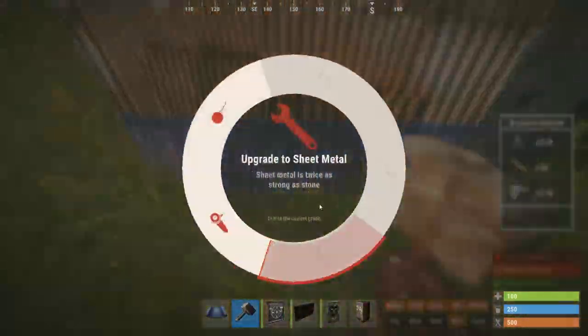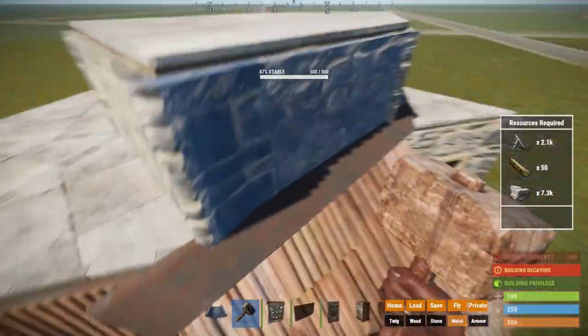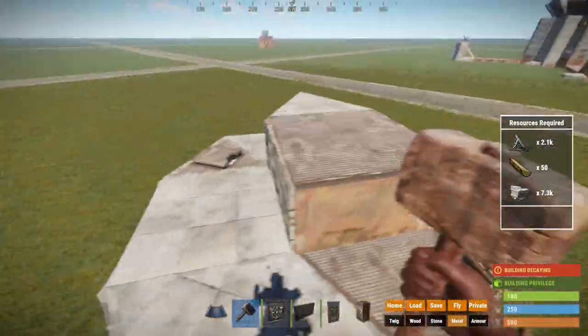Once you can afford it, upgrade both the TC and the raised foundation room to fully metal on all sides.